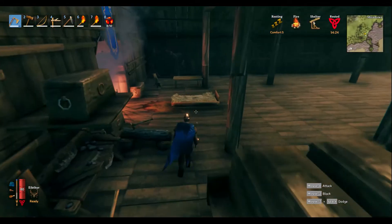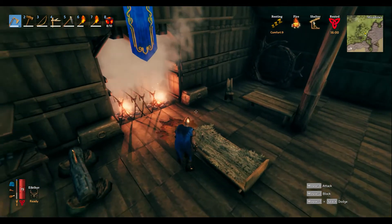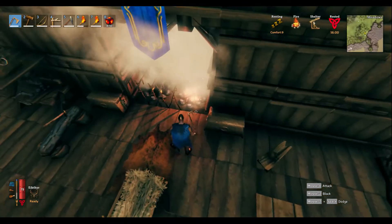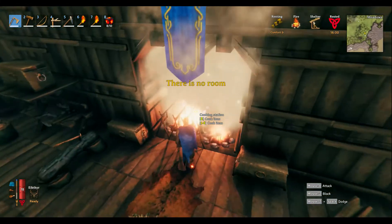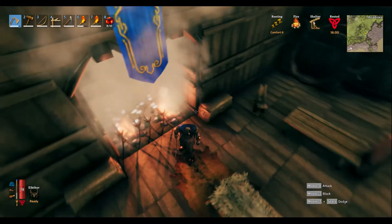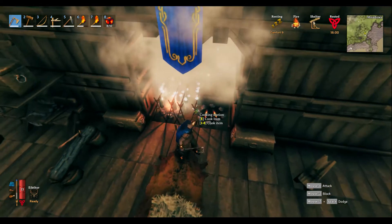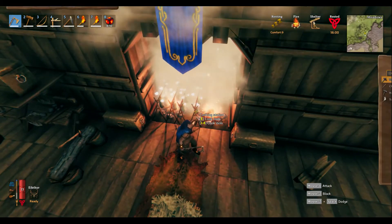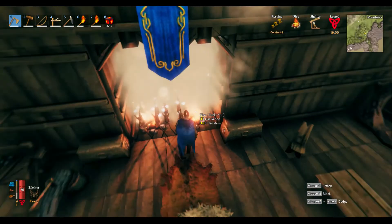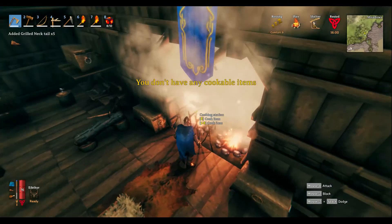We'll get some fine wood when we go down there. Our rested buff's back up. Cook our meat — get those going. That'll be enough. Let me get this cooked up, and then what I'm going to do is head down there. One second — I want the stuff burning.